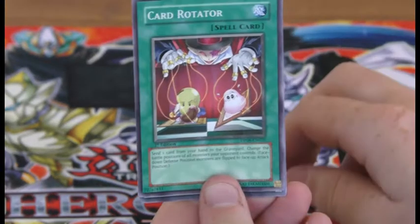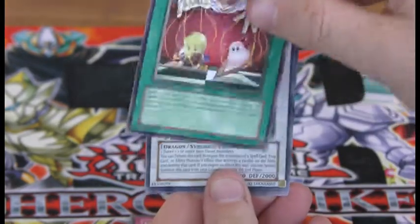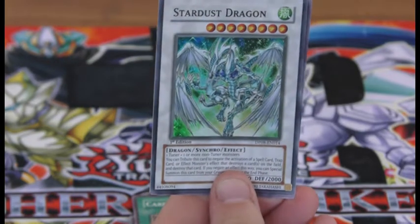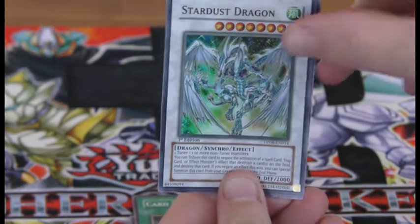Distant... the thing is strong. Why do I think it's distant? Can't rotate her? Oh! Yes! Isn't that one of your favorite cards? Yeah — Stardust Dragon!